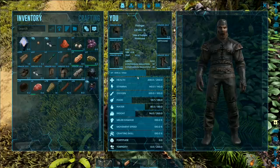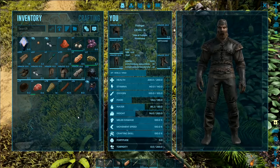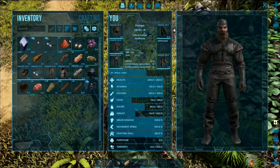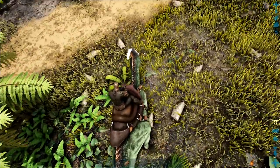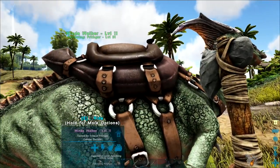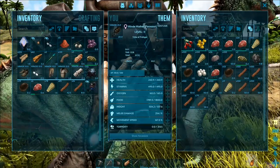Do I go to inventory here and see my dinosaur engram points, tame groups? No, that's my inventory. So how do I see the inventory from the dinosaur? I don't think I can. Access inventory — can I not access the inventory when I'm on the back of the dinosaur?